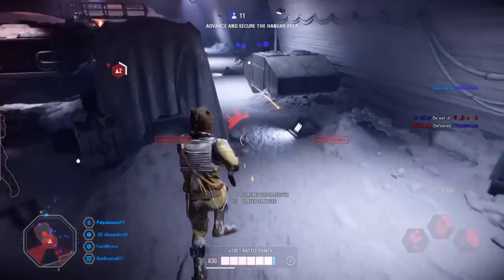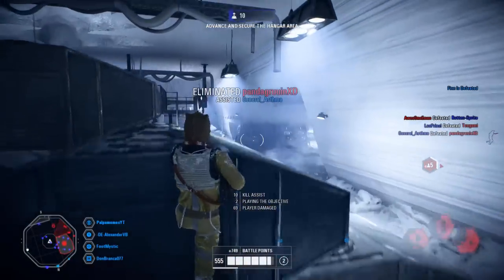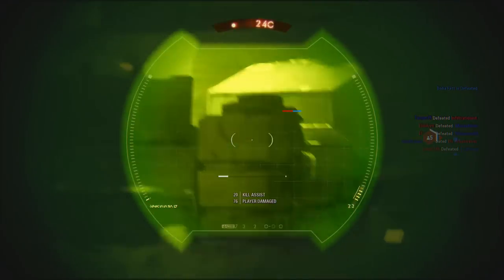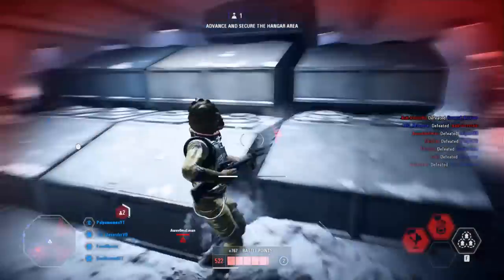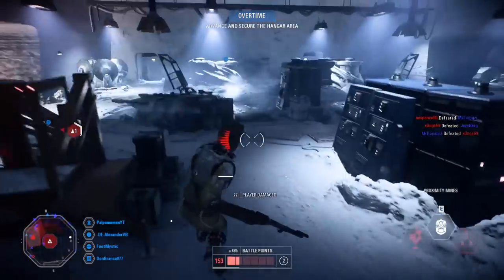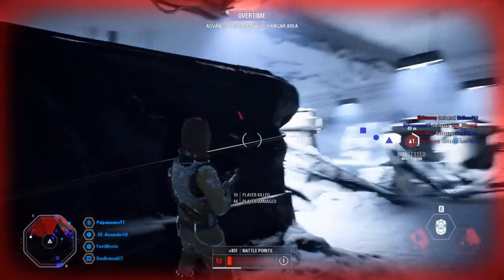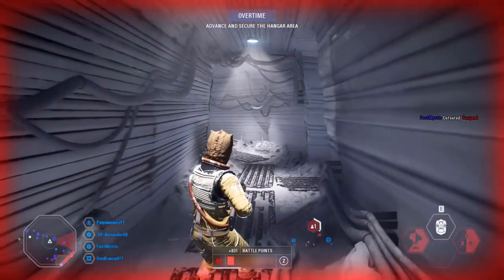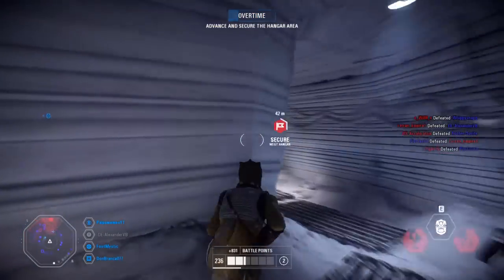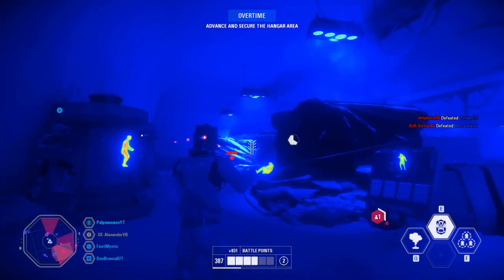From what it sounds like, I believe there are going to be two objectives in this new game mode: the command posts and taking out the capital ships. I think if you capture all the command posts, your team wins, or if your team destroys the other team's capital ship first, then you win — whichever comes first. I'm not 100% sure, but they could also go the phase route where you capture all the command posts, then there's a cutscene and you get sent to the second phase on the capital ship. I really hope they don't do it that way. I hope it's completely free throughout, with the ability to hop into any vehicle at any time, fly up to the capital ship, and come back to the ground — which is what made the original Conquest so much fun.